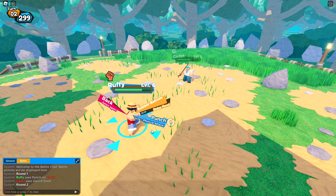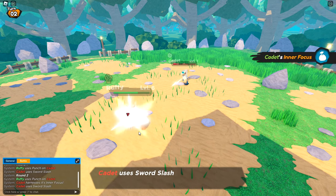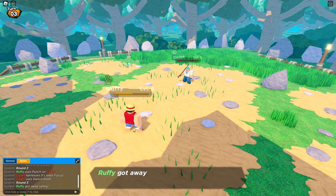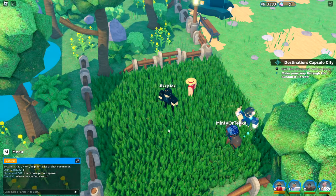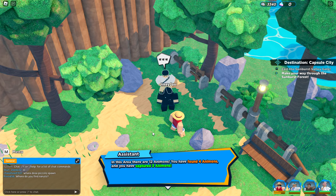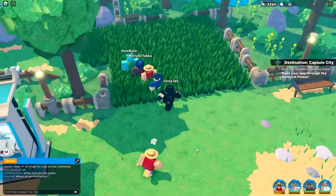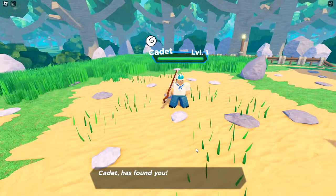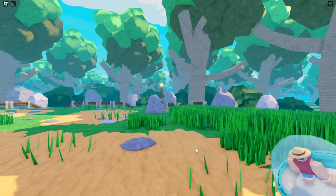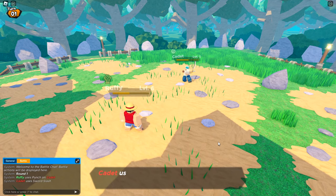I don't know if there are evolutions, but the main reason I chose Luffy is that he should be able to evolve up to Gear Four — Luffy should be the Charizard of this game. In this area there's a tracker — there are 12 animons, I've found four and captured three. It has a tracker telling you per area, which is really nice. When this game fully comes out I will definitely do some completionist runs.